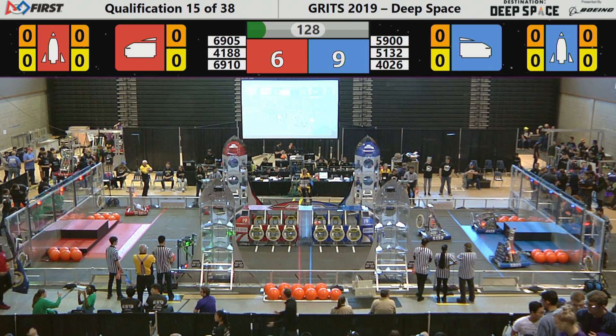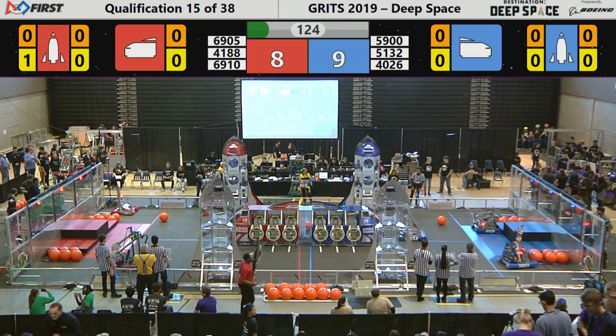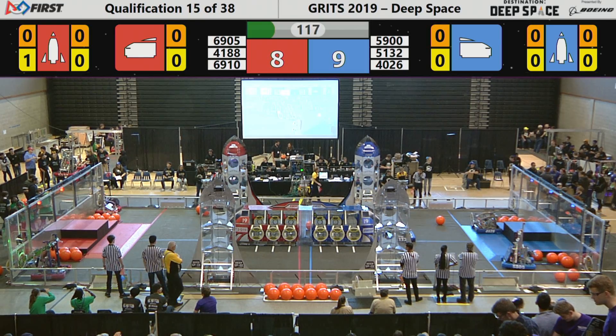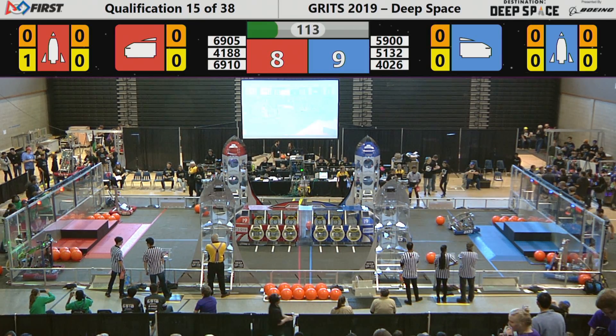51-32 has a hatch panel in their possession, headed towards the front of the cargo ship. They're going to try to place that hatch panel on. 51-32 can place that hatch panel and will gain two points for their alliance, as the score is 9-8 in favor of the Blue Alliance right now.